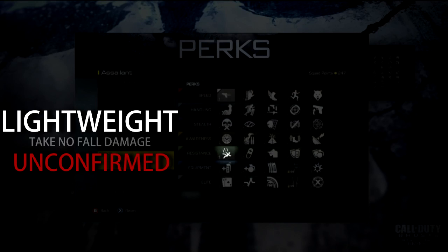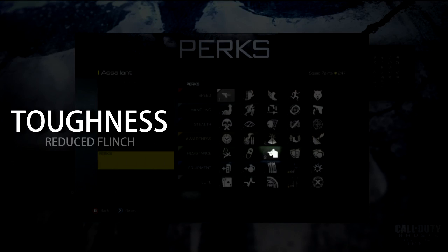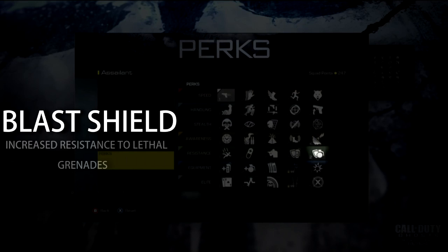Lightweight — take no fall damage — unconfirmed, but it makes sense since you can see guys falling in footage. Painkiller — quicker health regeneration — unconfirmed. Toughness — reduce flinch — pretty standard, same icon as the last Call of Duty. Tactic — attack resist — basically resistance to tactical grenades, something I actually use.